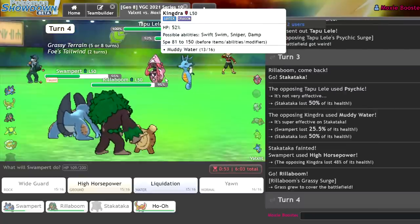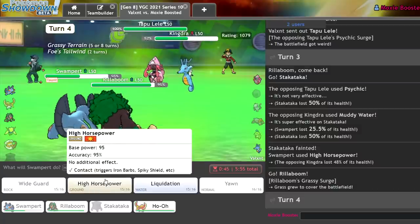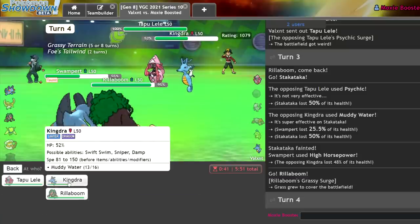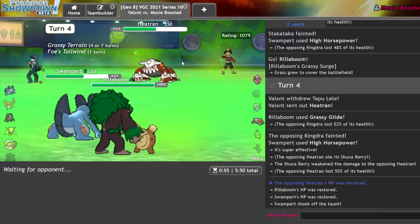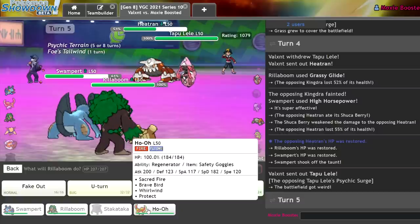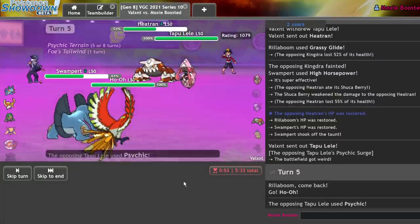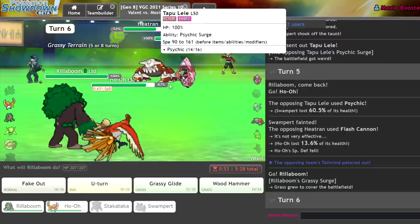They should be within Grassy Glide range. I just target the Tapu Lele — actually I'll double target it. I have one more turn left of Trick Room. I now have access to Wide Guard. I'm so confused why they didn't bring the Mewtwo. I think I go for High Horsepower on the Heatran and get in my Ho-Oh, and they'll probably go Scarf Lele. Yeah I lose the Swampert but it's fine. They go for Flash Cannon — that Special Defense drop kind of sucks. But I Fake Out here, Sacred Fire, and next turn Grassy Glide.